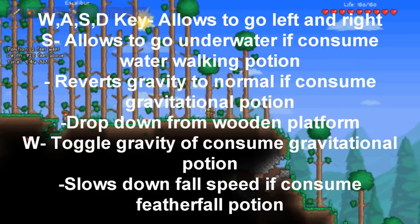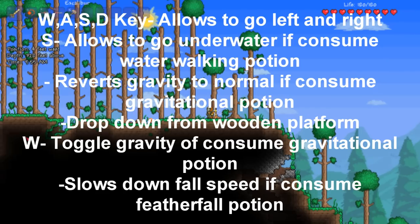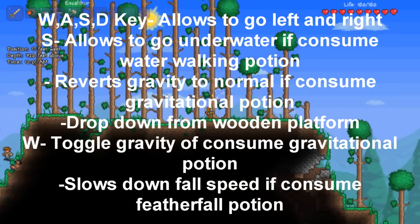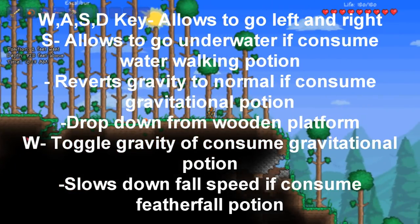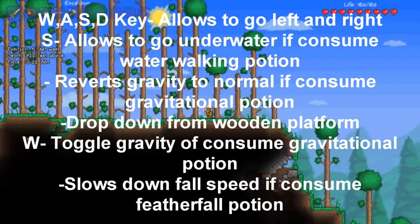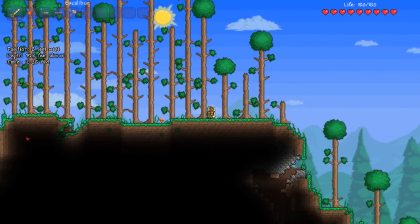Next you have the normal W, A, S, and D keys. There's nothing special except for S and W: S allows you to go underwater if you consume a water walking potion, and it can reverse gravity to normal if you consume a gravitational potion. It also lets you drop down from a wooden platform. W lets you toggle gravity when you consume a gravitational potion, and it also slows down your falling speed if you consume a feather fall potion.